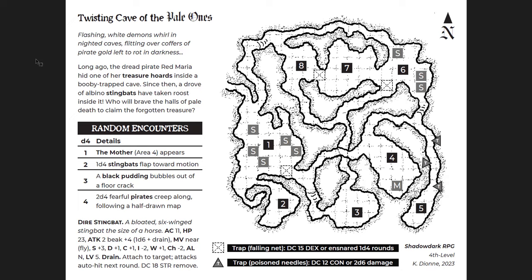A pirate cave full of pirate treasure with black puddings and a pirate gang trying to find the treasure — it's awesome. Looking at the dungeon design, there are plenty of choices of where to go and different directions. There are some dead ends, but that's expected in a cave, and there are interesting things in each of them — reasons to go there. There's still enough looping direction to help guide you. Plenty of traps to be careful of, and lots of good treasure. The Twisting Cave of the Pale Ones for fourth level characters.